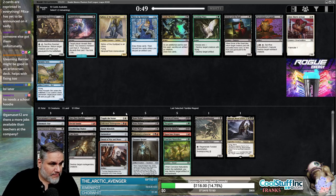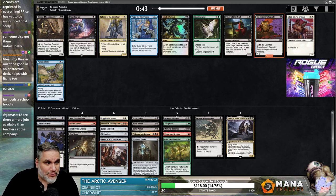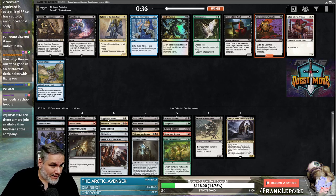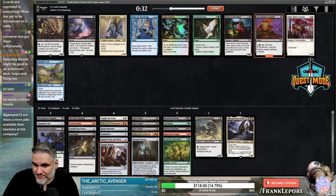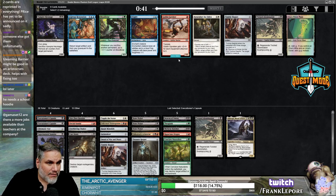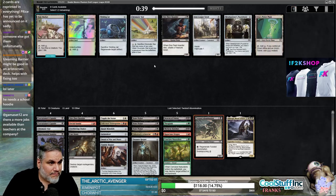This deck looks pretty good so far. Thoughtseize — wow. Or Executioner's Capsule number two — it's probably Capsule number two. We have Castdown, Topple, Unlicensed Disintegration, three Bone Pickers. I'm taking Capsule. I think in limited formats like this, removal is just better than cards like Thoughtseize. If it was Cube, we'd have a different conversation. I'll take Twisted Abomination number two. Dire Fleet Hoarder number two has got to be better than Orcish Vandal here.